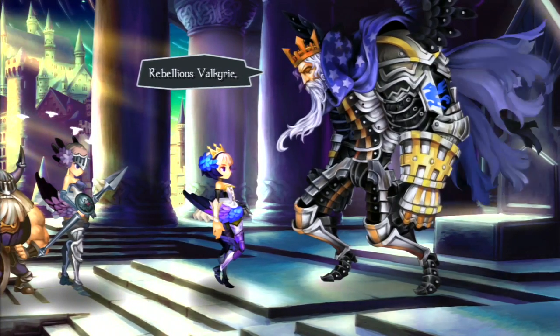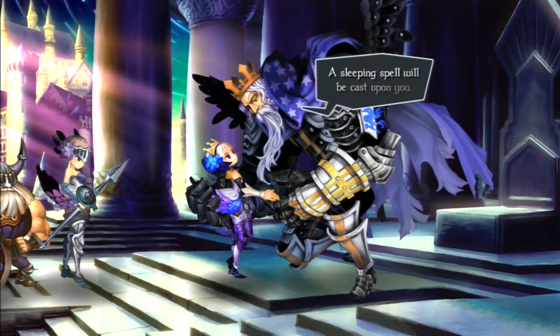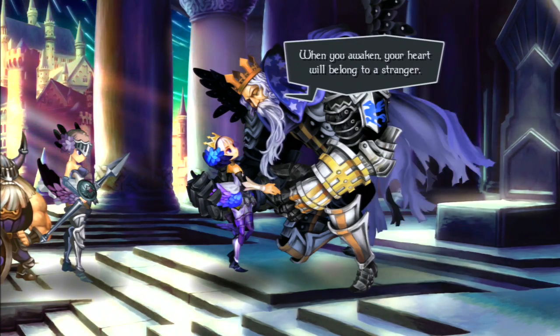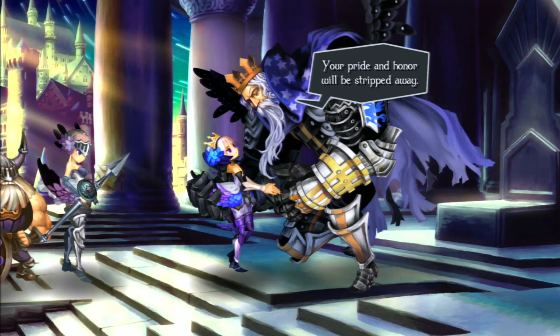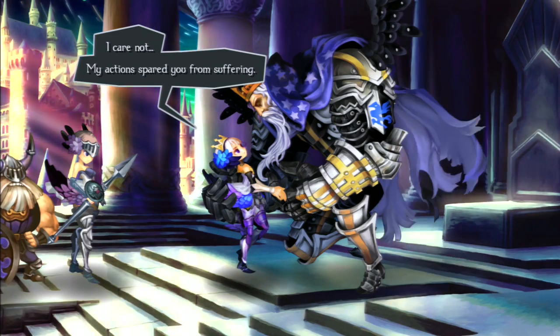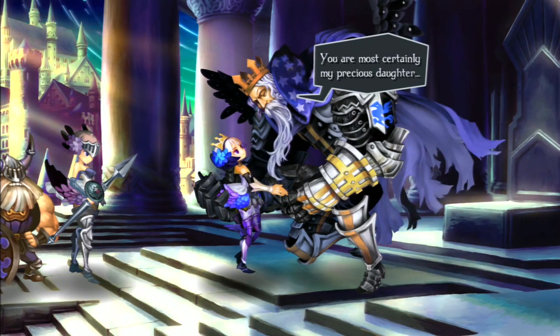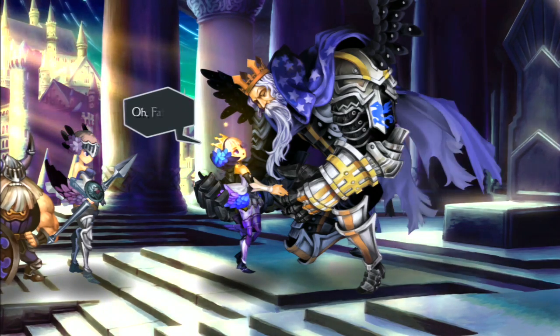'Rebellious Valkyrie, you will undergo the customary punishment. A sleeping spell will be cast upon you. When you awaken your heart will belong to a stranger. Your pride and honor will be stripped away. You will devote your life to him, bear his children, and grow old.' 'I care not — my actions spared you from suffering.' 'Oh my dear, what have I done — you are most certainly my precious daughter.' 'I have longed to hear you say those words. Oh, father.'